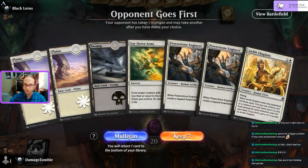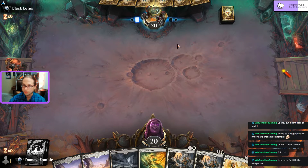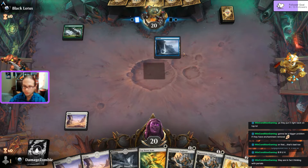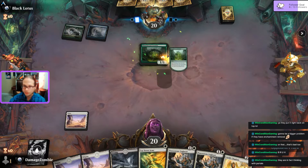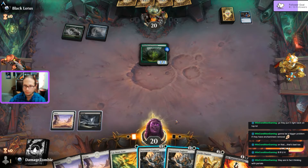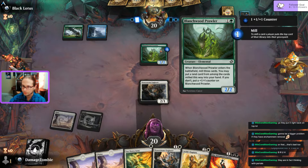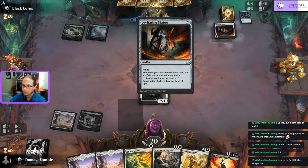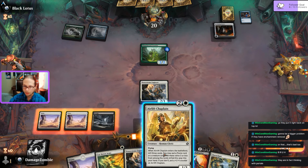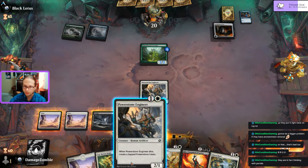Already a better start - keeping this and passing the turn. I'm still reading all these cards. Oh okay, that's the hey - it's Gix! And it's coming together. They did not... Living Statue - good thing I just drew a Disenchant.